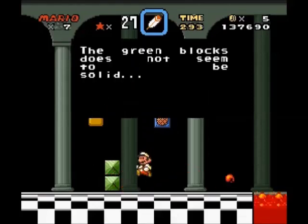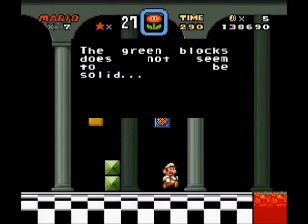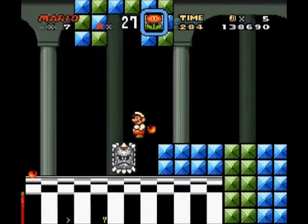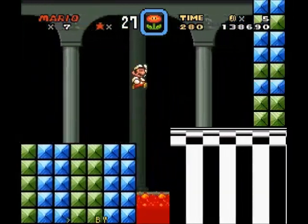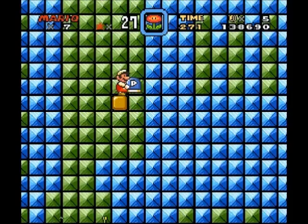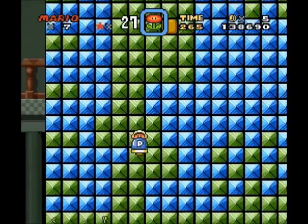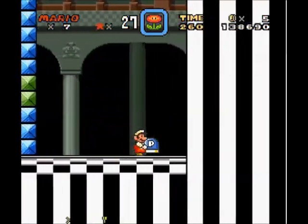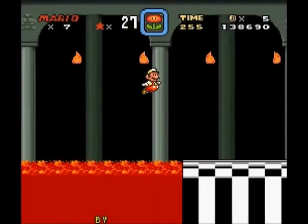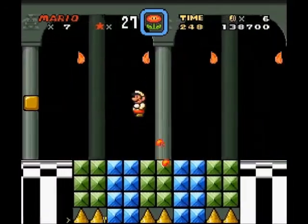That's not a door. 'The green blocks does not seem to be solid!' — what the heck is with that grammar? This is interesting, to say the least. Hi, how you doing? I love messages like that! 'The green blocks does not seem to be solid!' And there's a door! That was slightly freak-outishable. I wonder what I need to do!